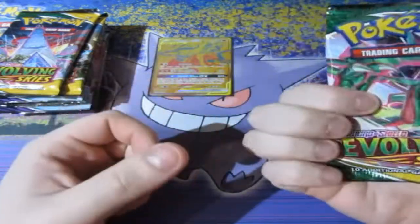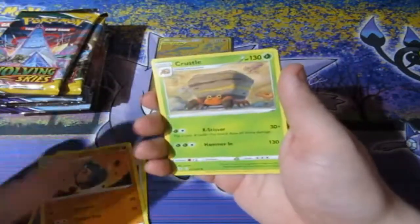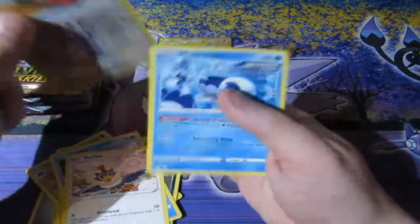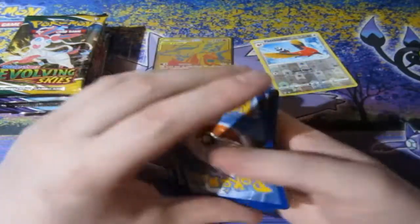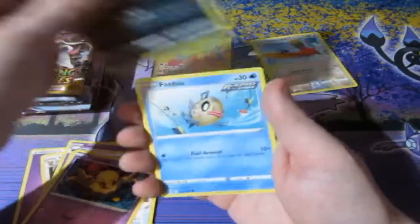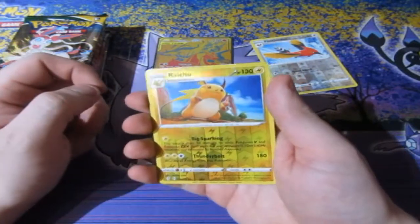Let's get this started with Evolving Skies — let's see what we can get. Now remember, this is just an appetizer before we start the celebrations extravaganza. This is not the biggest thing we're opening to start with, but it is a big thing. We'll be working our way all the way up to the top — to the best celebrations product of all time — which is the deluxe ultra premium celebrations box, which has a golden Charizard and a golden Pikachu. Not just normal gold — it's solid gold.